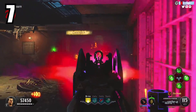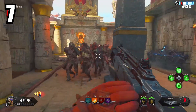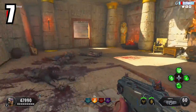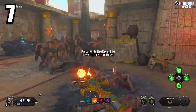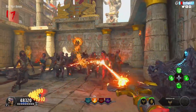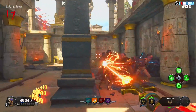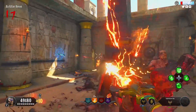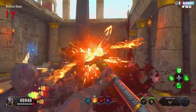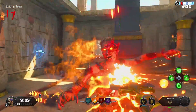At number 7 we got the Scepter of Raw. A lot of people would put it really high on the list, but I gotta be real — this really doesn't do much in terms of killing or deleting zombies. Level 1, you can shoot it and melee with it, it's a simple one. It's pretty cool, reminds me of the Origins staff, but when you use it it is pretty darn slow for deleting zombies.